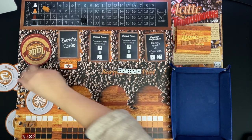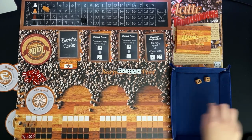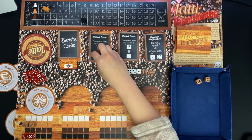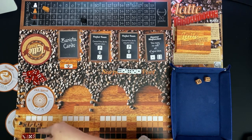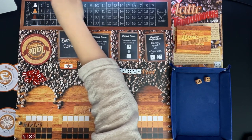One latte left and I still haven't rolled a two for Edge Spiral. But I have the Perfect Foam barista card - I'll place the three there and convert another die to a two. Now I've got the two, three, five required for Edge Spiral, earning three points and taking me to five.